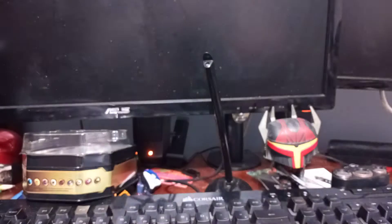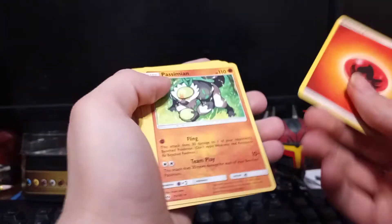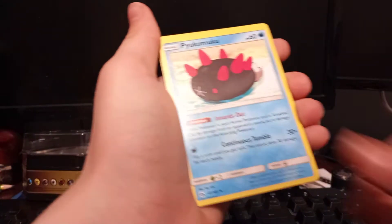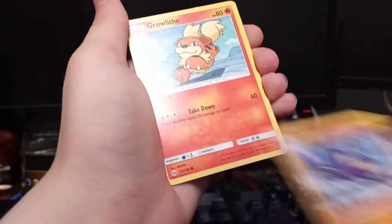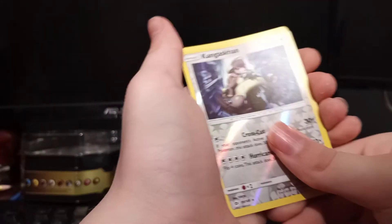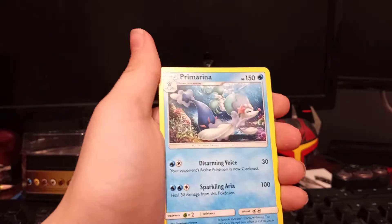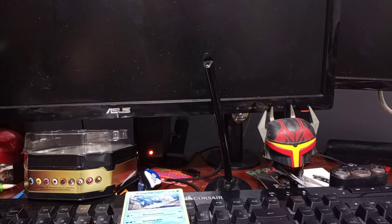Okay, so it is a fire energy. We got Palpitoad, Pyukumuku, Alolan Rattata, Minicino, Growlithe, Kangaskhan, and oh, that's kind of cool — we got a Primarina! That's the highlight of this part of the video.